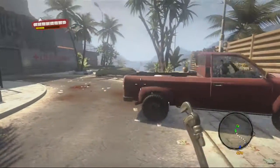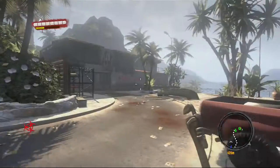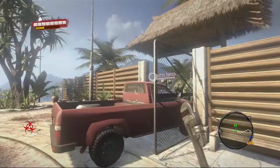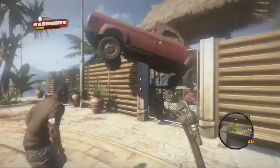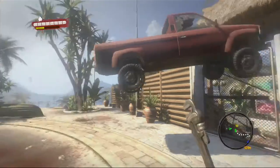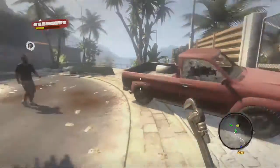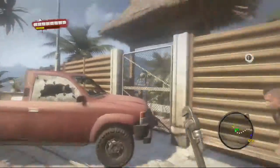Alright everybody, welcome — this is Hillbillies here and this is Haughty Fletch right here. This is something we want to show you guys: a glitch in Dead Island, at least for the Xbox 360 — it might work on other consoles. Basically the idea is that you drive the vehicle in between a gate and close the gate, and voila, you get some messed up stuff. Sometimes it stays up there for like 10 seconds.